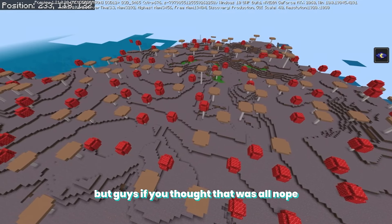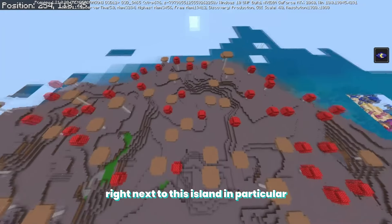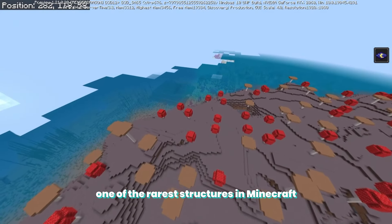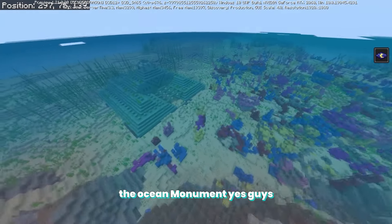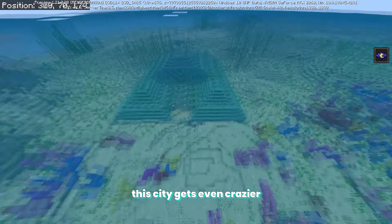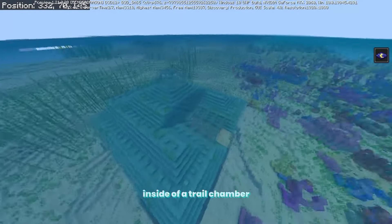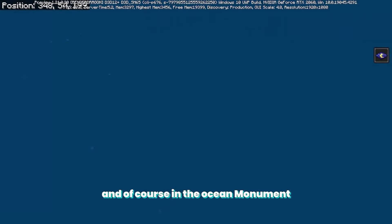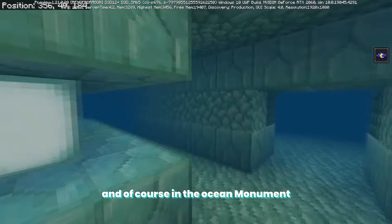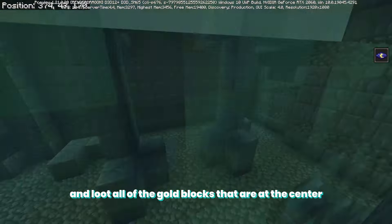But it gets even better — right next to this island in particular, we will find one of the rarest structures in Minecraft: the ocean monument. Yes, this seed gets even crazier. We have an ocean monument right next to this mushroom biome, inside of a trail chamber, in a jungle with a big dungeon. In the ocean monument you can go inside and loot all of the gold blocks at the center.